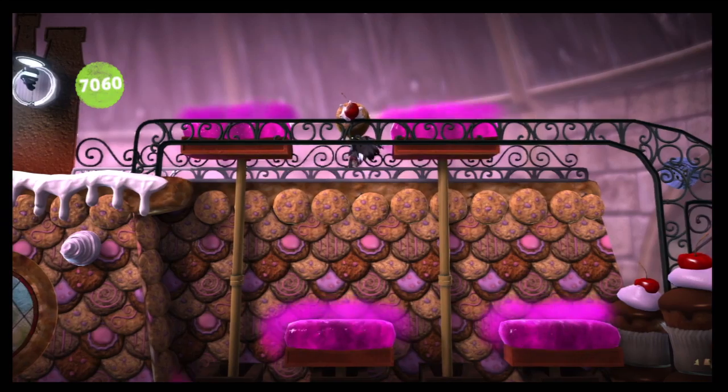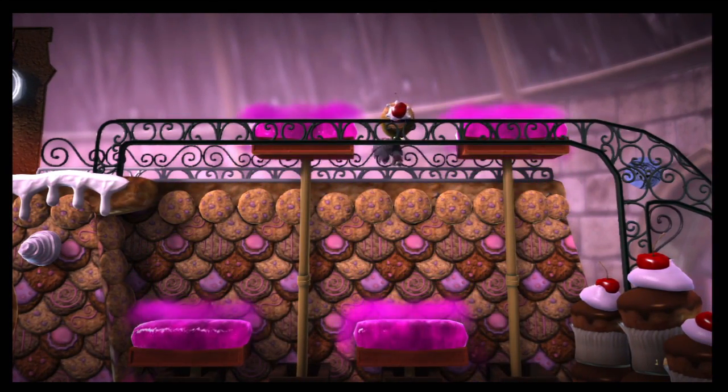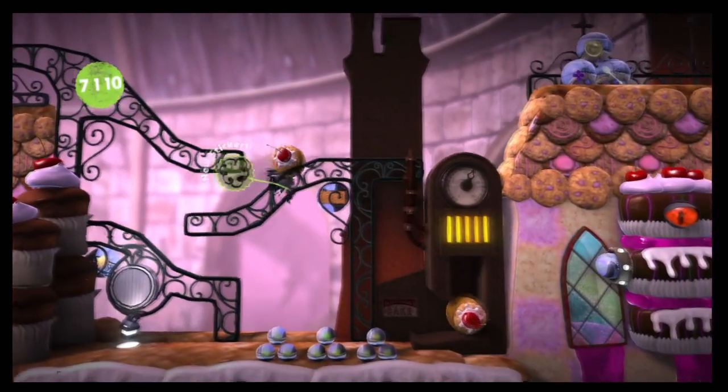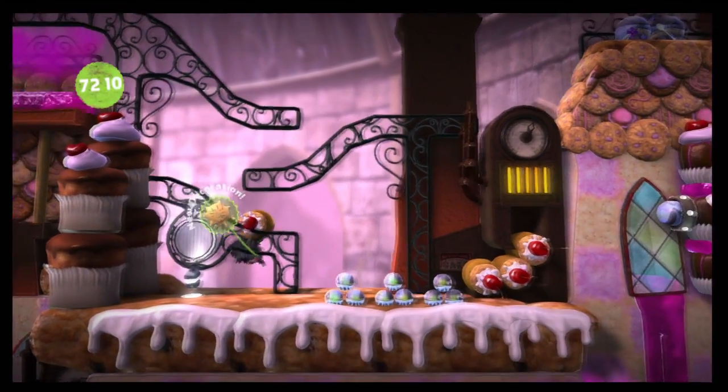There you go. You will kind of roll on it a bit. Just move left and right, just like what I did — that way you don't fall. For this, push to the right as hard as you can to get that one, then all the way to the left as hard as you can. Make sure you get that one, very nice.